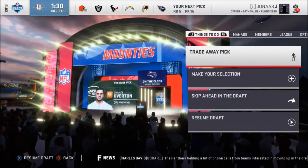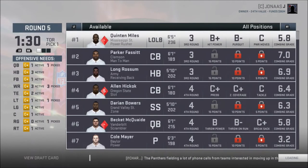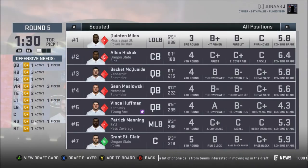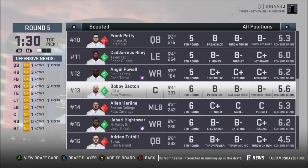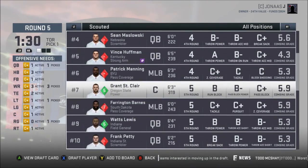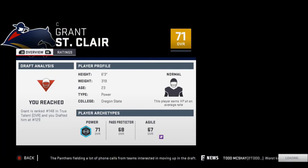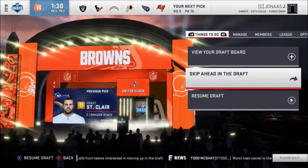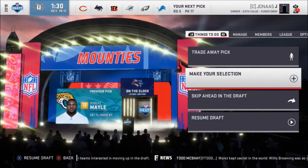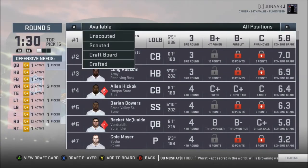Now picking in the middle of the fifth round. Who do I need? I need a center — that's good. I'll take this center. I need linemen bad. I reached, which is trash, but I don't have much of a choice because there won't be anyone left in the free agent pool. We'll see how these guys turn out.